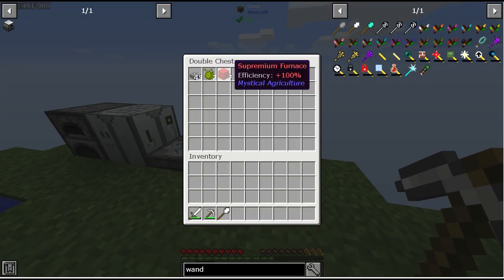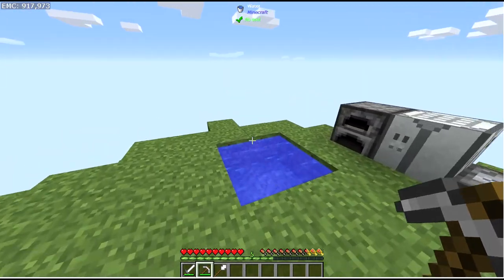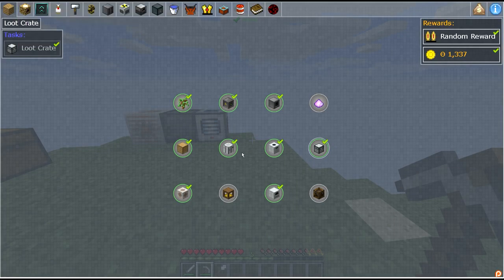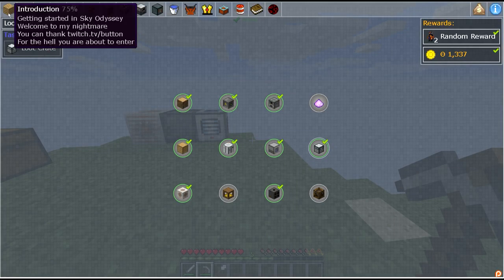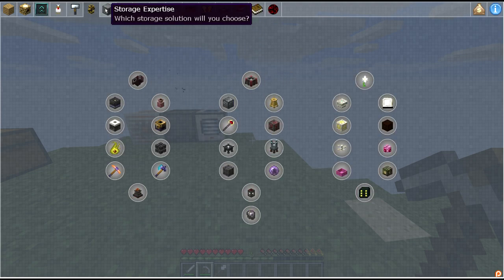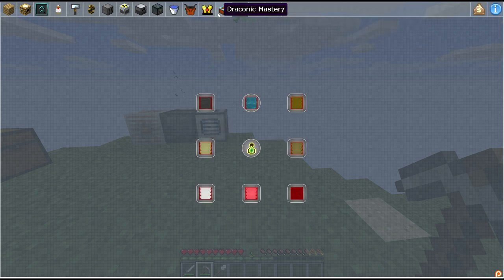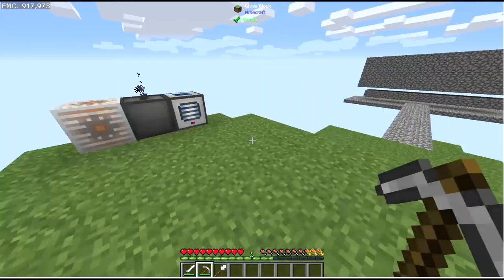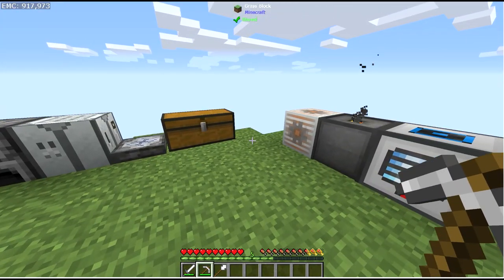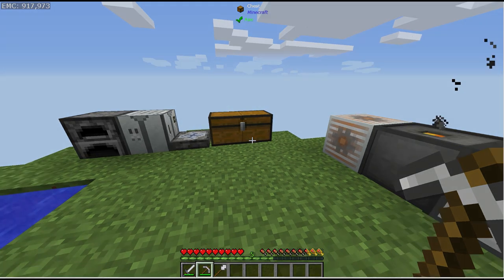This video is getting kind of long and we did so much in this episode. There are still so many things we haven't unlocked yet — we've just gotten through the introduction chapter. There's still resource generation, upgrades, magic storage, power, and everything leading up to the finale. If you want to see more of this mod pack let me know in the comments — if we can hit 100 likes I'll do a part two. Hope you guys have a great day, see you next time!